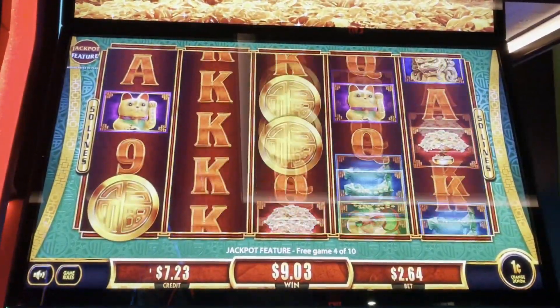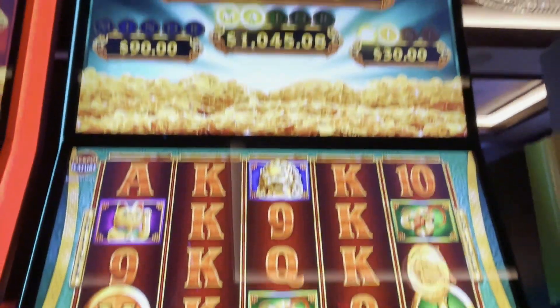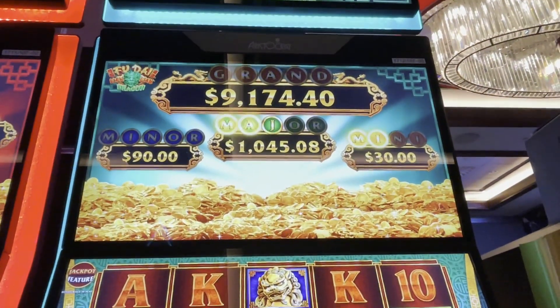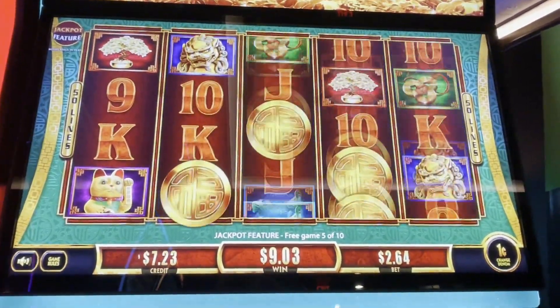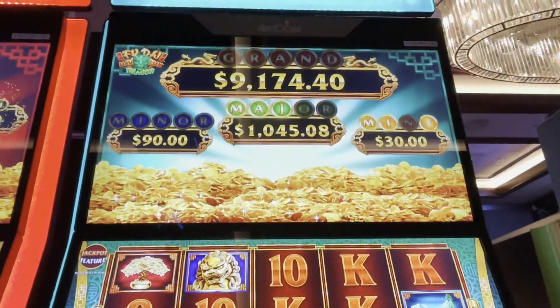All right, there's our J. We need two for the major, two for the mini. Coins! Oh, we need one more for that mini. We'll take it. Come on, coins please, lots of coins. Oh, no dead spins.